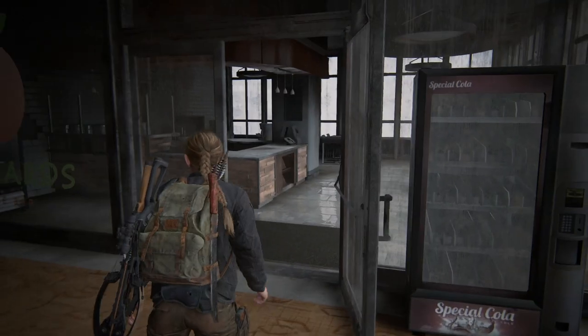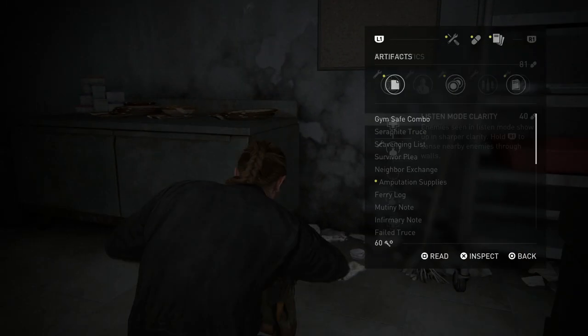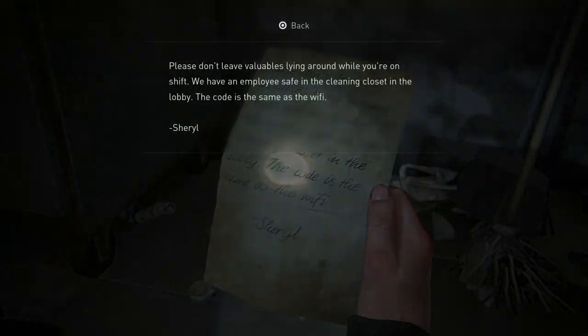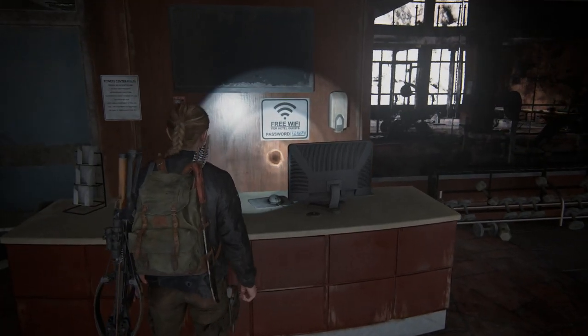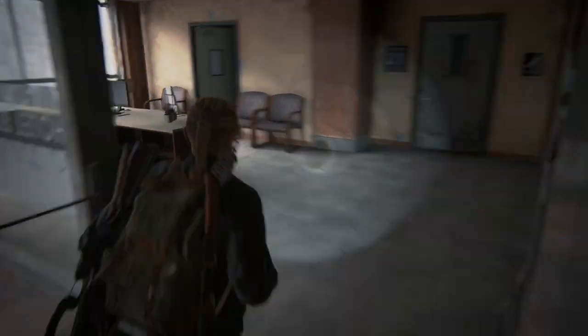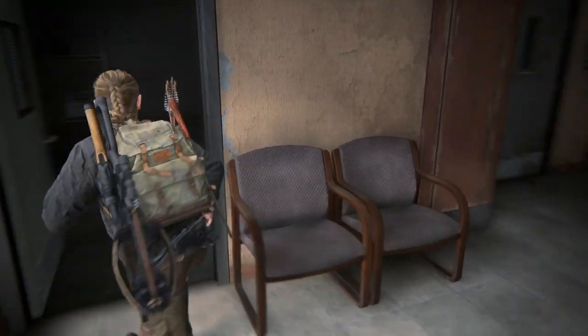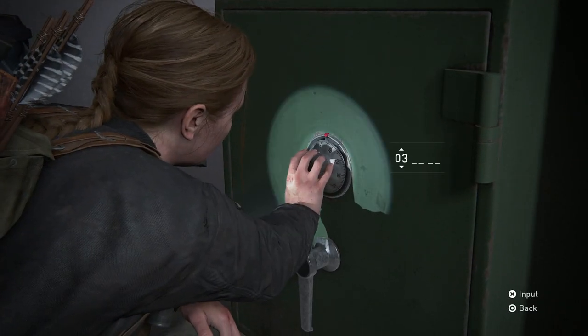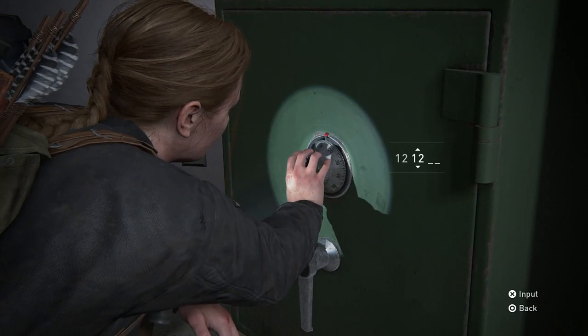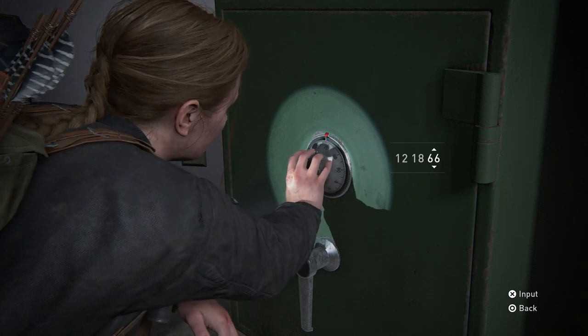The last safe in the game, number 15, is also in Abby's Day 2, during the Descent chapter. There's a note that mentions the code being the same as the Wi-Fi. On the wall of the gym, you can see that the Wi-Fi code is 12-18-79. That's the code you'll use for the safe: 12-18-79. It's got supplements and crafting supplies.